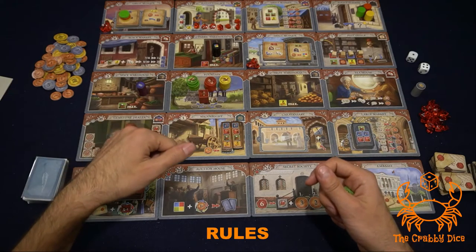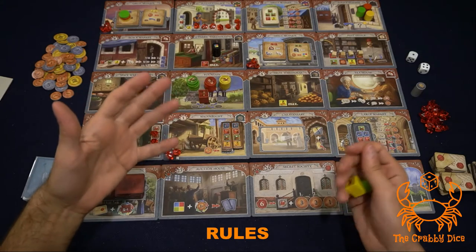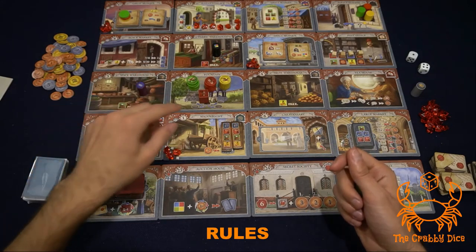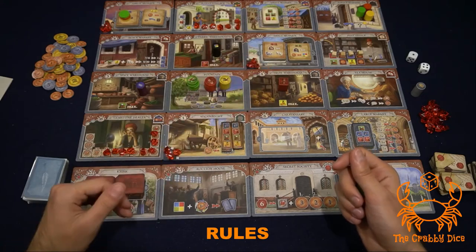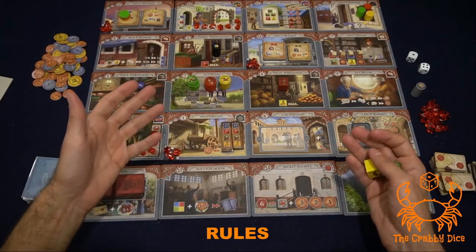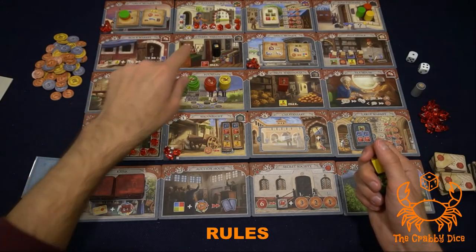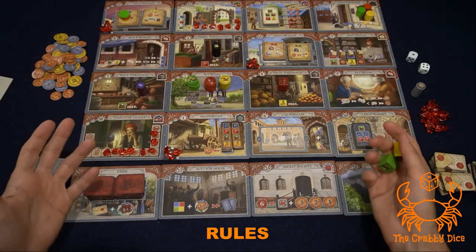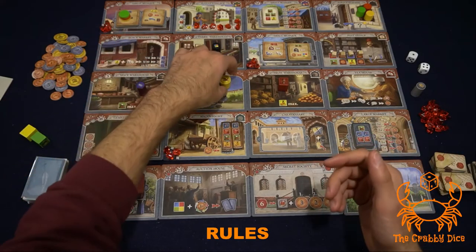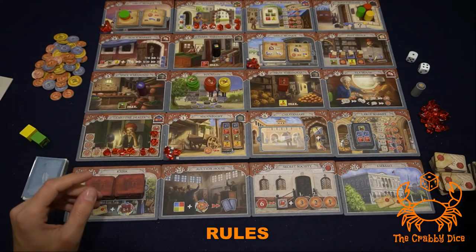Once your companion is on the board, you can either move your companion one space horizontally or vertically and perform an action just as if it were the merchant, or move your merchant one or two spaces as per normal. The companion acts exactly the same way as a merchant — if other players' merchants are on that tile, you pay two coins. It also interacts with all other tokens like the mailman, smuggler, and governor. The only restriction: the companion doesn't count as a merchant, so other players don't have to pay you if they visit that tile.